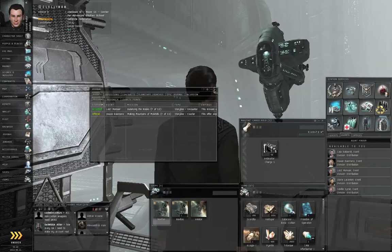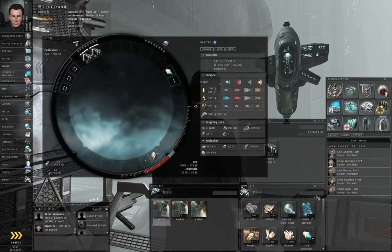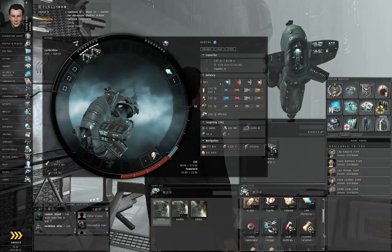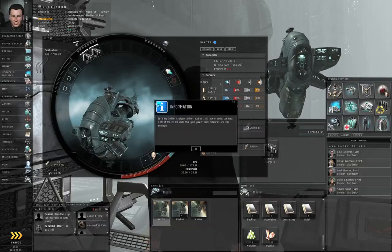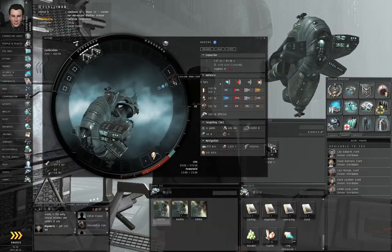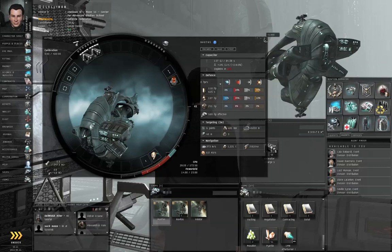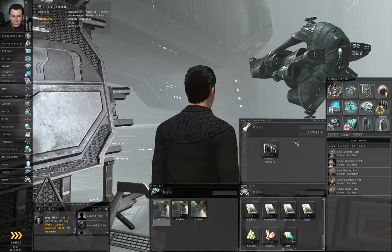Let's get this out of the way. Open up the fitting window. I'm going to have to drop something from the power grid to fit this - I will drop the afterburner. Just in case I start taking armor damage, I want to keep the armor repair module. If you have Engineering level 4, you're not going to have this problem - that'll give you the extra megawatt you need. Let's undock.